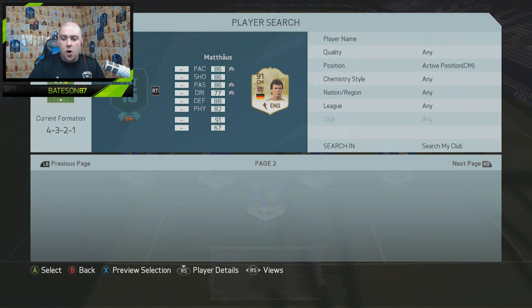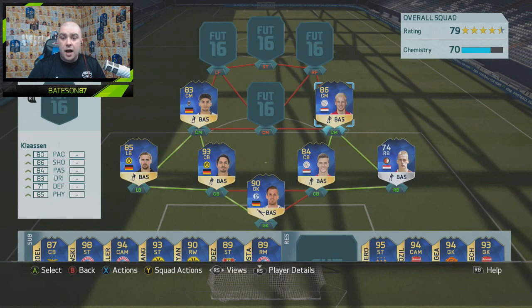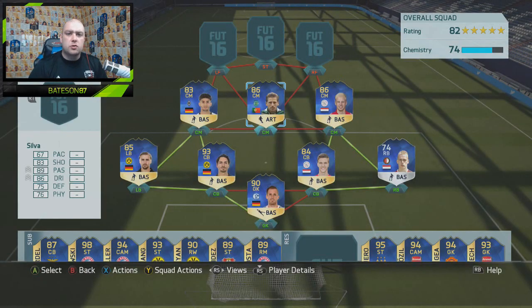On the right-hand side we go with another Dutch player I really enjoy using — this guy has got a ridiculous long shot. It is Klaassen from Ajax. Then we finish off with the Liga NOS players. The Liga NOS centre midfielder we've gone with is a silver. I've used him before in a squad build — I played him at CAM, but I said I'd prefer to use him at centre mid, and we've actually done that today.